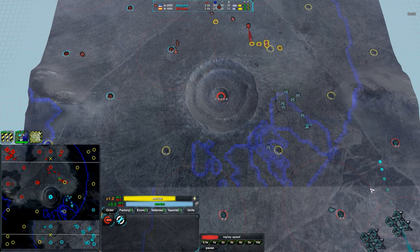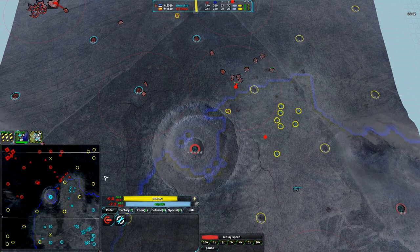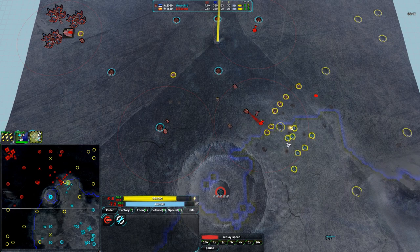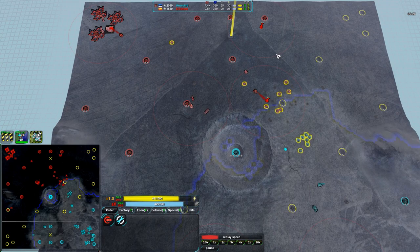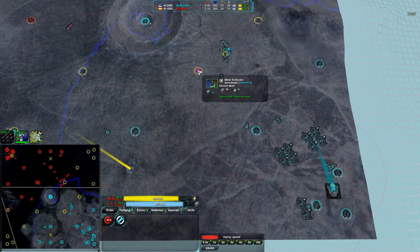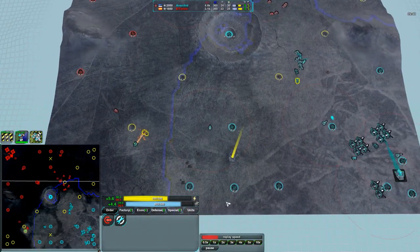Anarkid's nowhere near running out — he's still wasting metal and really should build another factory. Possibly air? Air is the common choice. Against this many Ravagers, it almost wouldn't be a bad idea to go Cloakies, since they have the speed and the Ravagers can't really deal with them. El Torero has very few static defenses around the map — nothing the Ravagers themselves couldn't deal with. Then a Dominatrix comes out — the only unit in the game that can capture other units. It looks like Anarkid is planning on stealing some of El Torero's Ravagers and using them to tear everything apart.